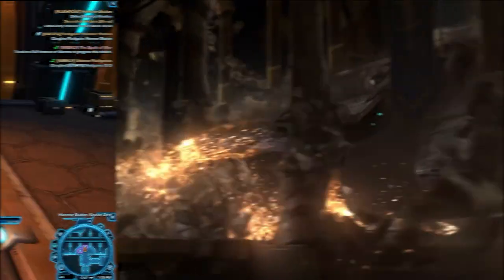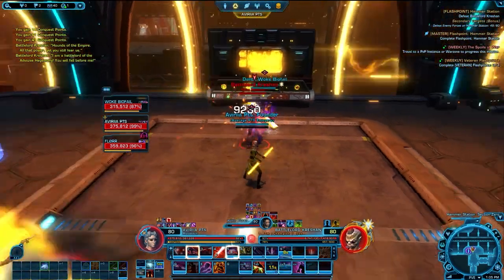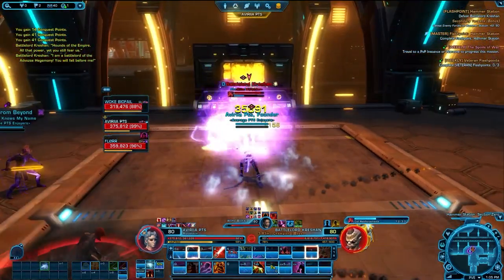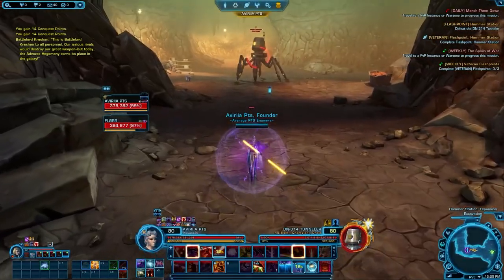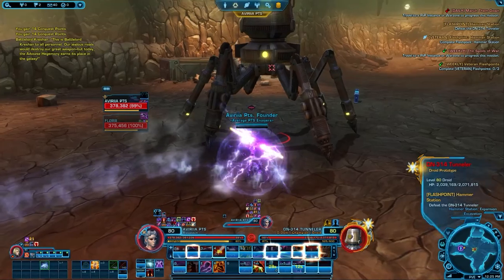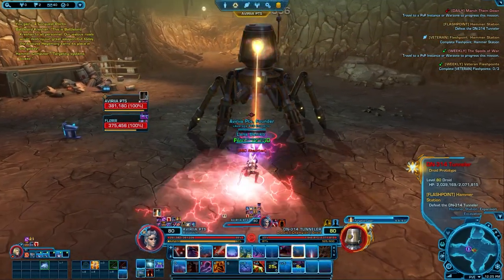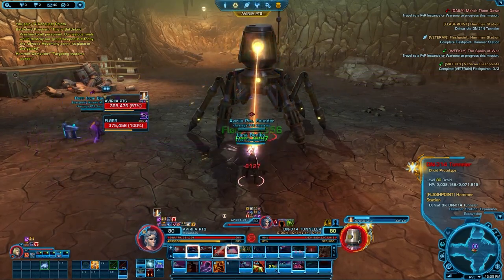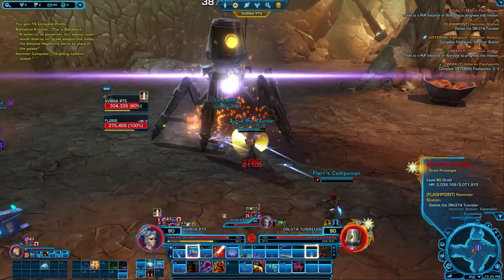Let's talk about gearing first. I made a different video last week which I decided against uploading to my YouTube channel, but let me show you a few clips I recorded for it because it's a big concern of mine. First, let me tell you how you obtain gear with the upcoming changes. You get up to 318 item rating gear by just doing story content, and everything after that will be through item rewards which you'll need to upgrade at vendors — and this is where it gets tricky.